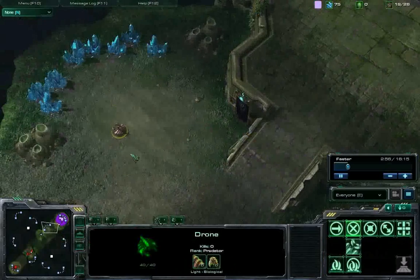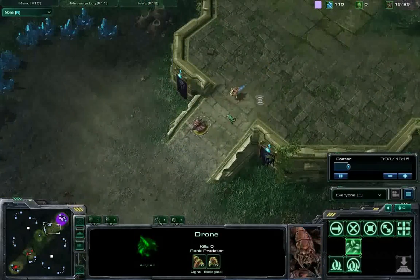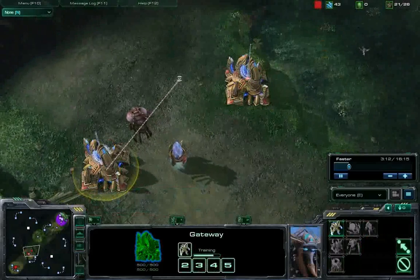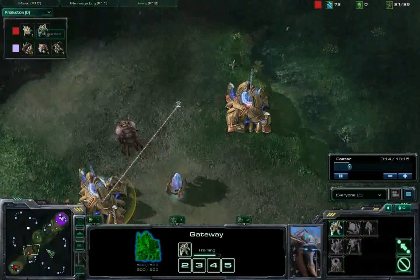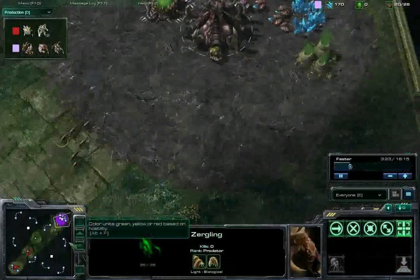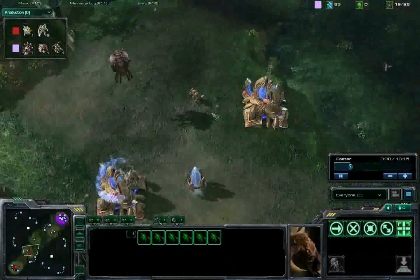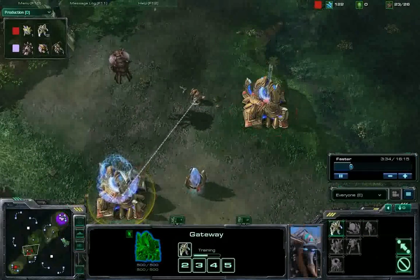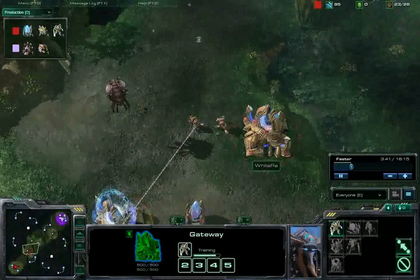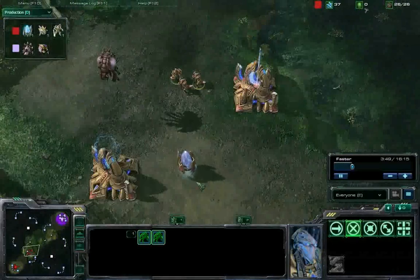White Rider is going to see this and probably note that Machine is trying to put down an expansion — yeah, you're gonna see that drone now. These zealots are done — both of them already building zealots. These first six lings are out. Machine is able to surround that probe and take it out. So White Rider is gonna be a little bit low on scouting information, and he did not build that forward pylon — he'll probably try and get one up later. A few zealots out now for White Rider.